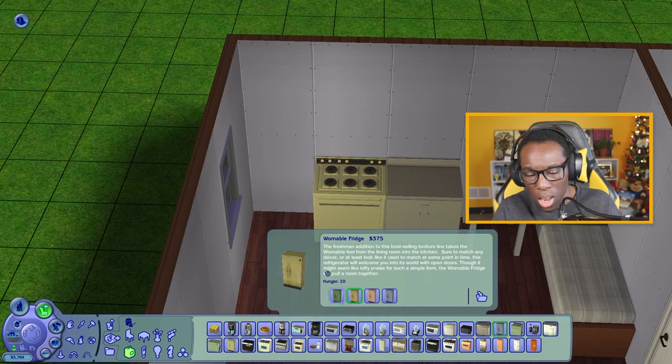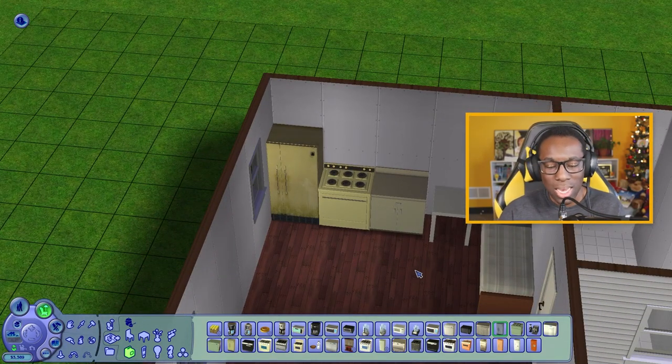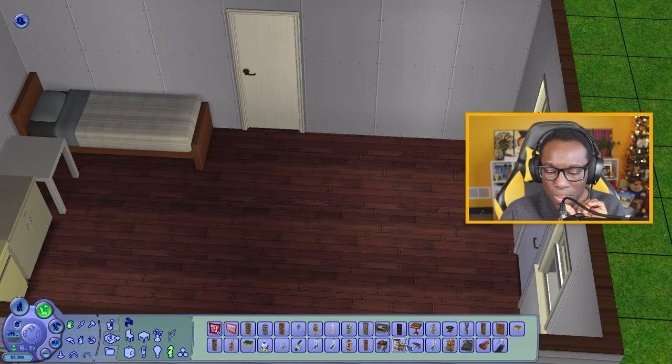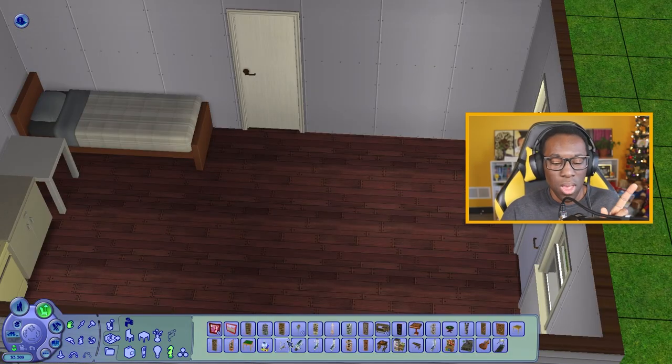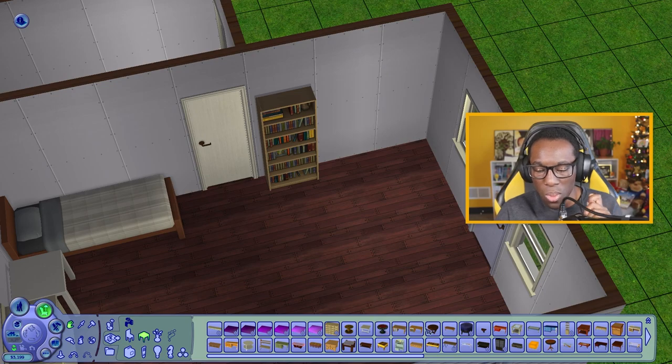We'll make it match the stove, which is a greeny-yellowish mossy color. We're going with functionality, not classiness. A bookcase would be really beneficial — we can learn cooking, cleaning, mechanical, long-life happiness, physiology, anger management, and parenting. We don't need a computer because we can't afford it; we'll go to the library instead.